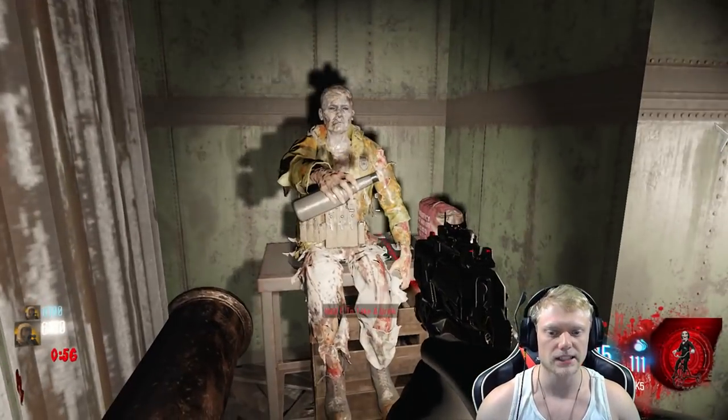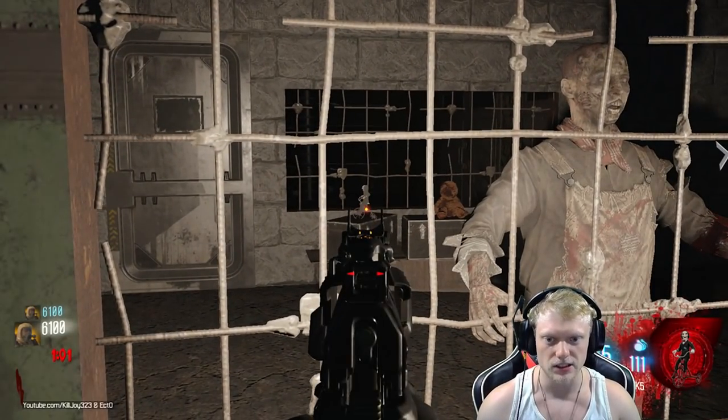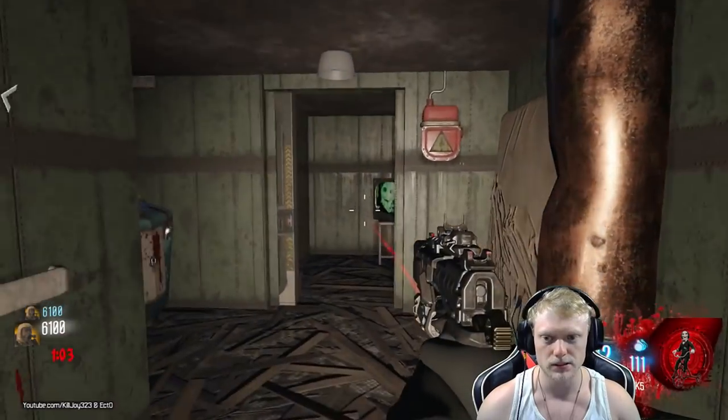Now you're going to see this bottle here — don't pick it up, it'll instantly down you. Look through this gate, you'll see Jigsaw right there. Shoot him. Boom, opens this door.